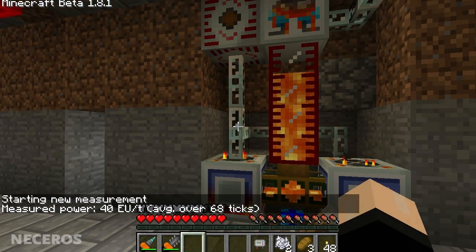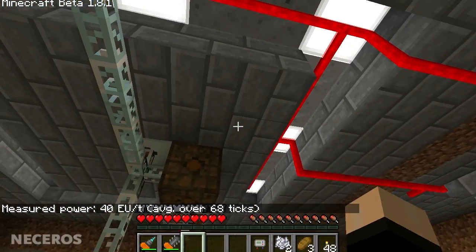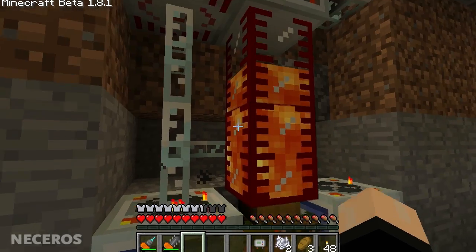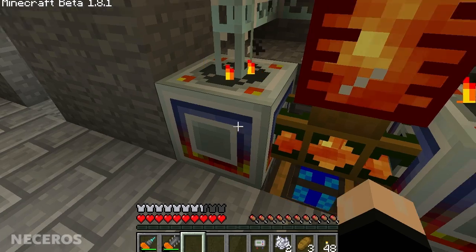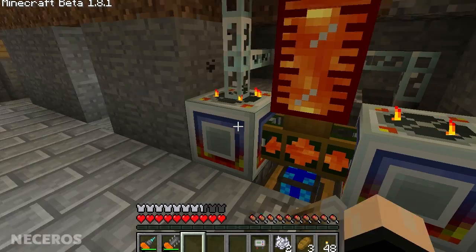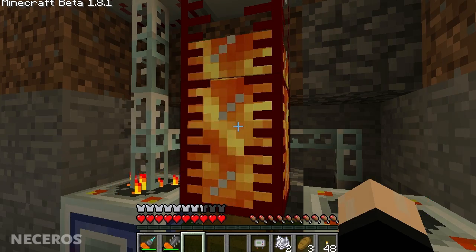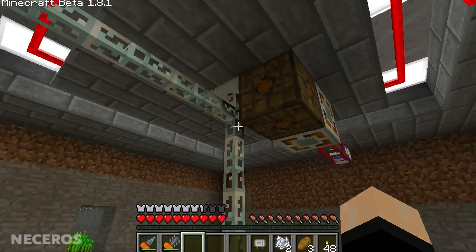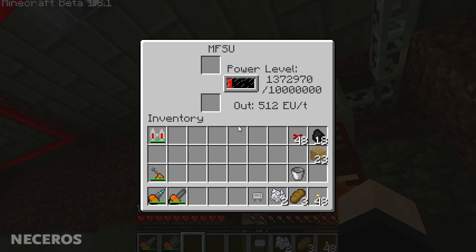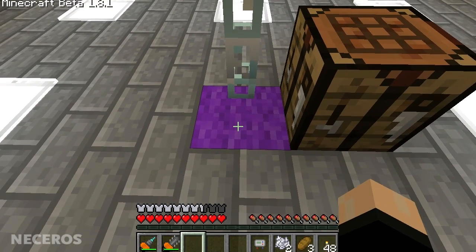I have the electricity going up to this MFSU. Each one is producing 20 EU a tick, which is actually pretty good — solar panels only do one. They're not too expensive to make: all you need is a tank and a geothermal generator placed in a crafting bench. A tank is just a block of glass made like a chest but with glass. This is a chunk-loading block — very important on SMP.